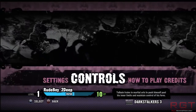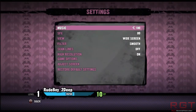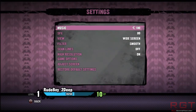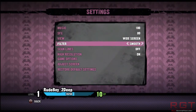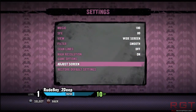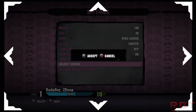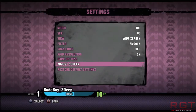Going further in, we go into Settings — we've got music, sound effects, view, filter, scan lines, and high resolution. You can adjust these to get different visual effects. You can also adjust the screen size to make it smaller or bigger depending on how your screen displays the picture.